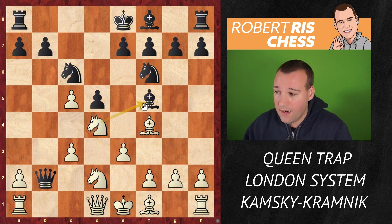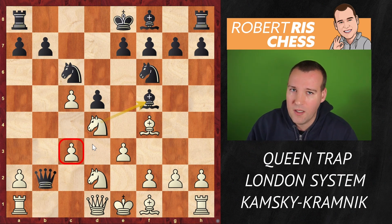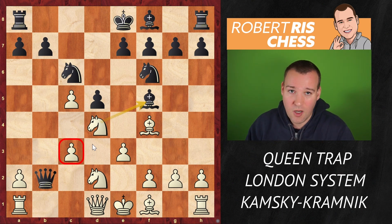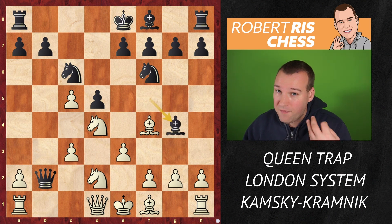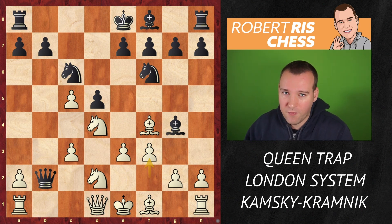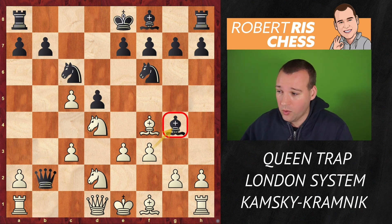Black has a number of options, and I'm pretty sure Kamsky knew exactly what he was doing here because he had actually played this position a couple of times in online play. Bishop g4 is a very logical move — moving the bishop away with tempo to hit the queen. Kamsky fights for the initiative by counter-attacking the bishop and stopping the threat.